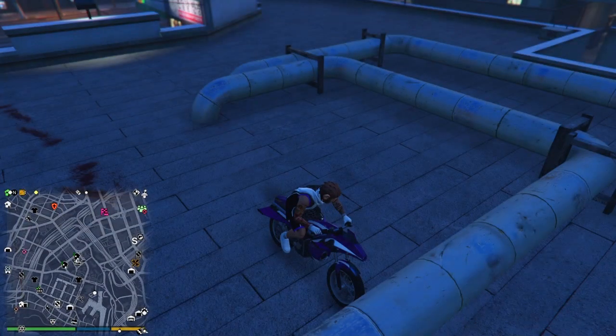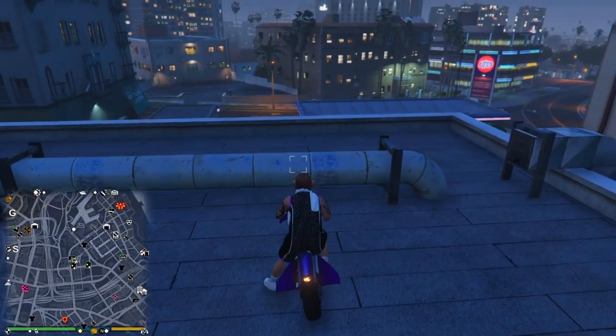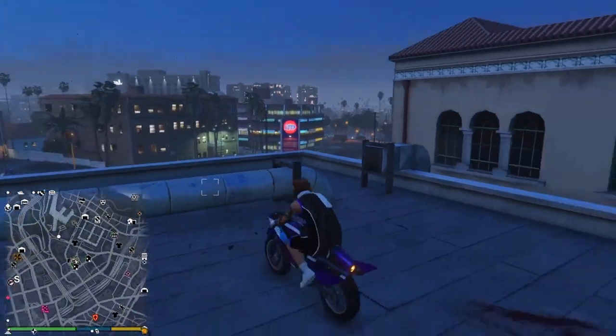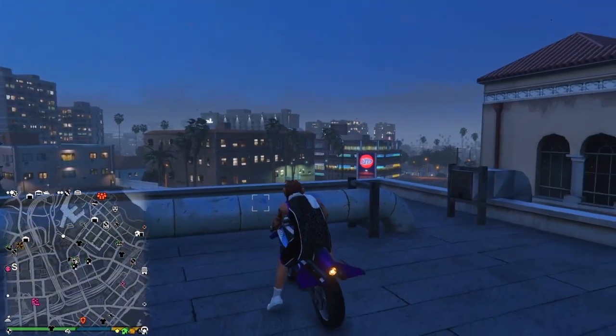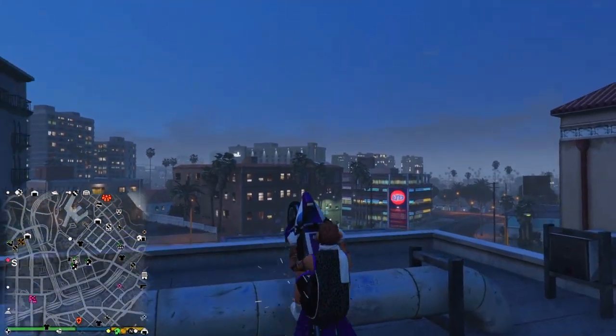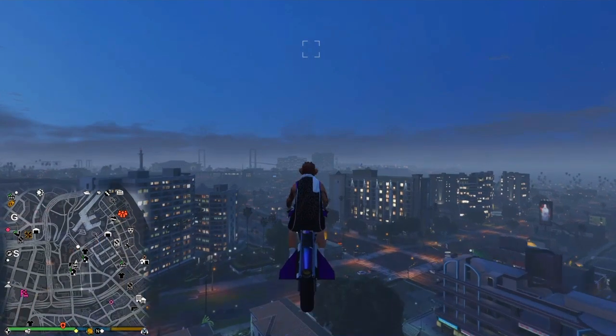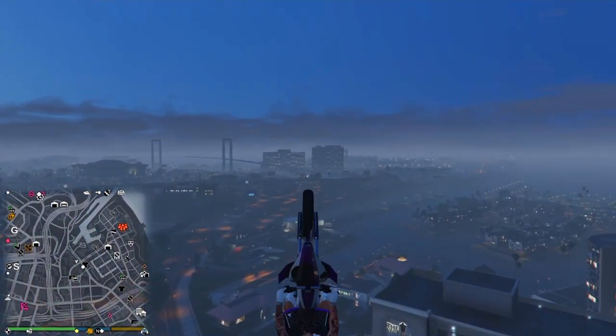Just go up against it and have it so your bike is like this — pull up on your bike a little bit and just hit the boost. So boom — once you do that, don't get your wings out, just lean your bike back like this.